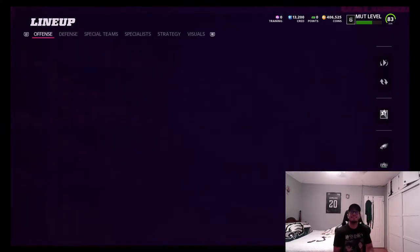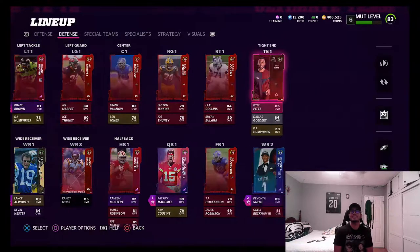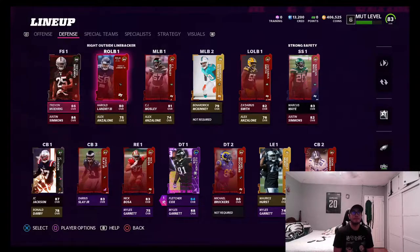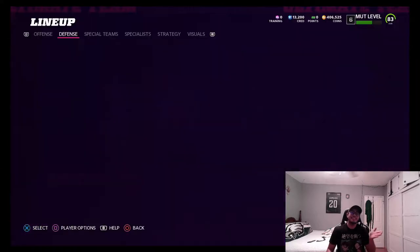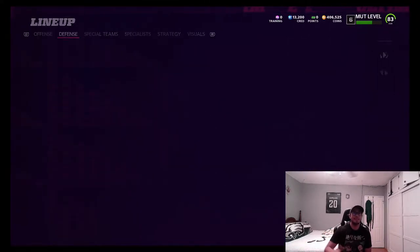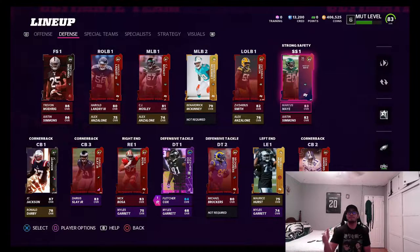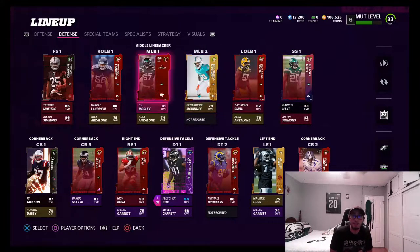I forgot they reset all the training values because of the whole Patrick Mahomes situation, so I got reset, but it's fine. On defense we ended up picking up Trevon Morig from the Oakland Raiders. He has 90 speed, 90 acceleration, 75 tackling, 81 play recognition, 84 pursuit, 81 man coverage, 81 zone, and 86 hit power. We put Justin Simmons on the other side alongside Marcus May in the box.